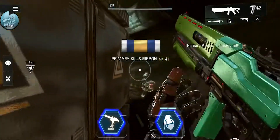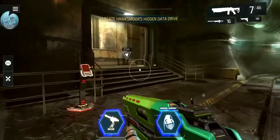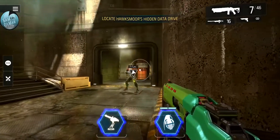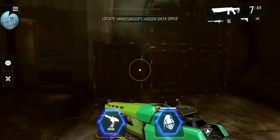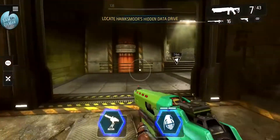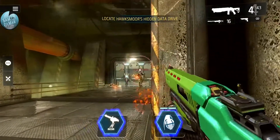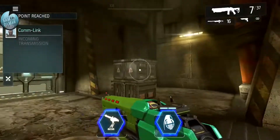Another guy - shotgun to the face! That was lucky - I nearly died there. Got a primary kills medal. They opened a door somewhere. Shotgun to the face - there we go! Not sure where to go, but being on the lookout for rare hidden items. More guys - standing to the side with a bit of cover, shooting with the shotgun. They're not the best shots, so hiding and taking them out works well.